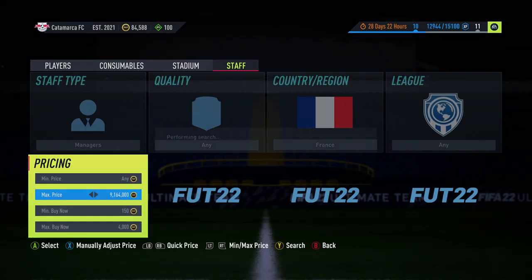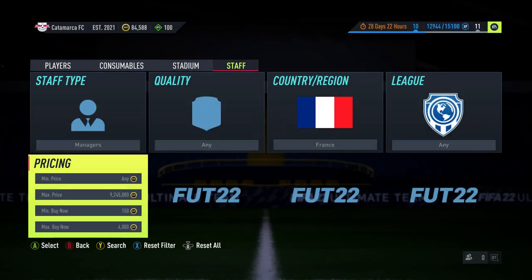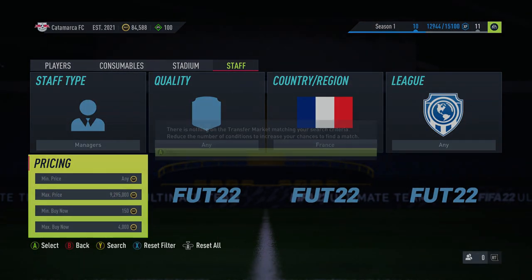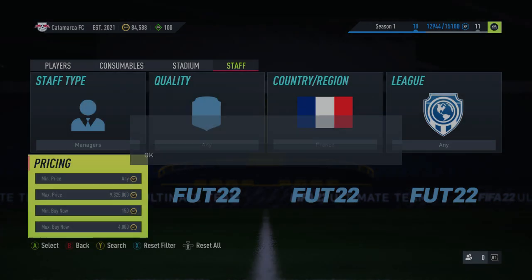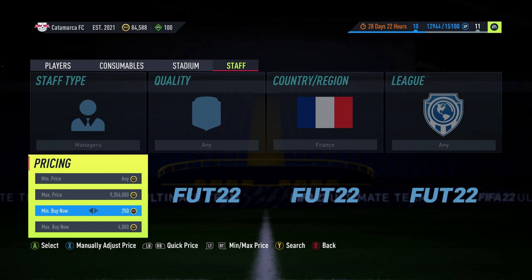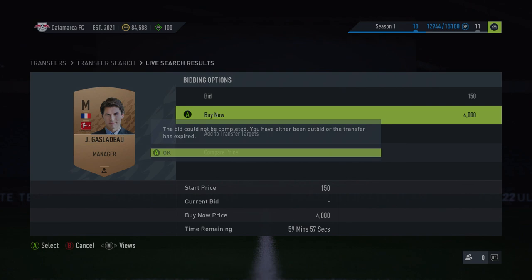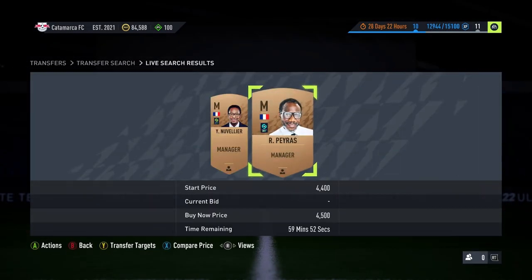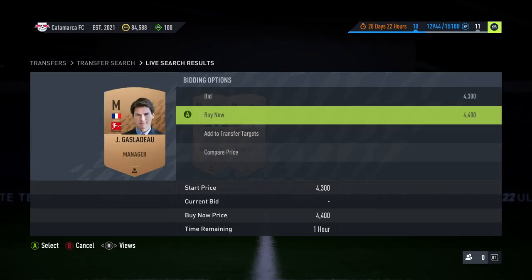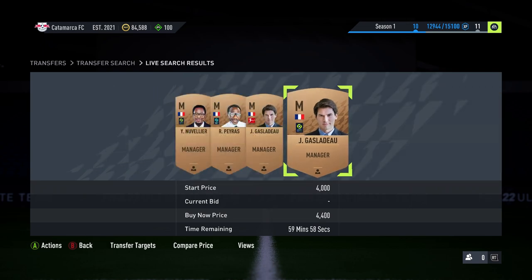There's good profit to be made on them, which is always perfect. Also check your clubs — if you do have a French manager, go and list it up because that's four thousand coins you could go trade with. They're so overpriced right now, which is beautiful. There's like no competition really. You can get them at four and a half K and they're selling very quickly — I was a bit slow on that last one at 4k.